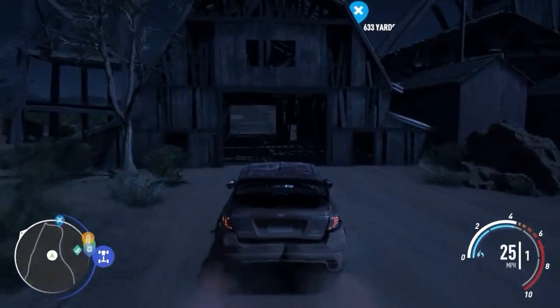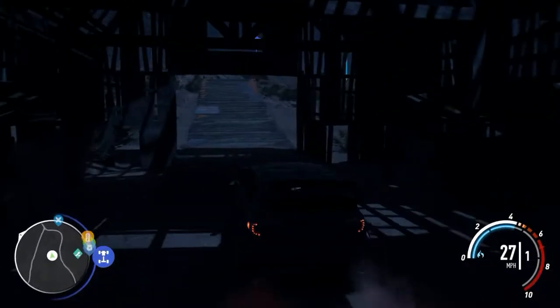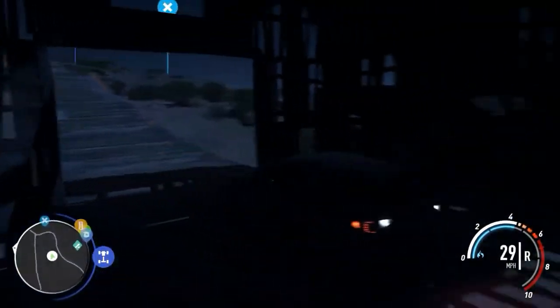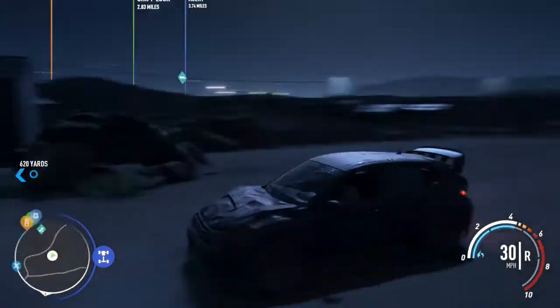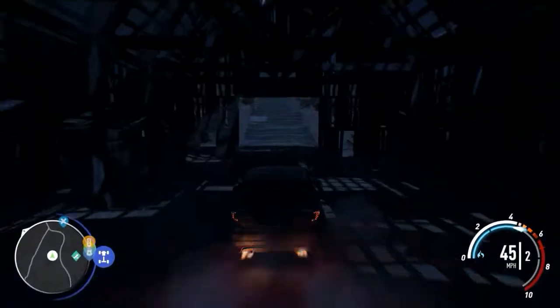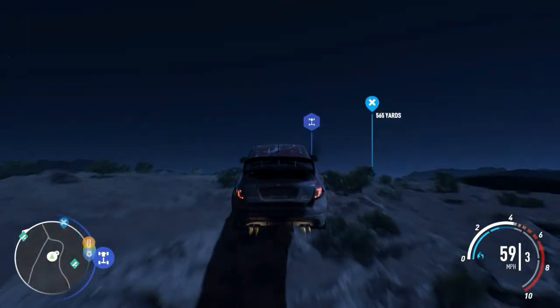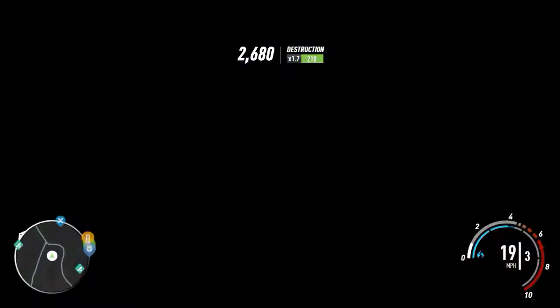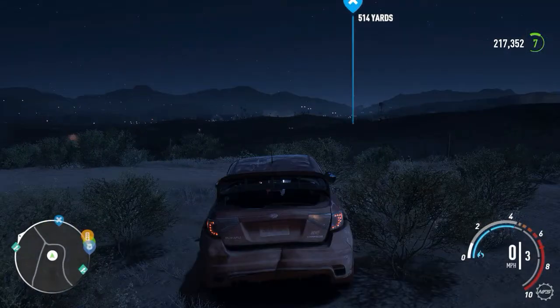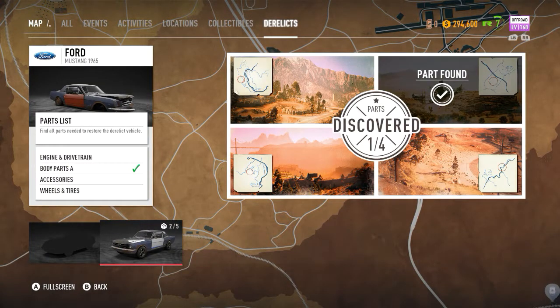Whenever you find a derelict component or you're in the general vicinity of one, you will hear a little radar bleeping noise. I have already found this derelict component — it's up there. I came back down here to show you what it actually does when you're within range. You can time it to pick it up while you're going past. That's one part of four. Let's get on to the next part.